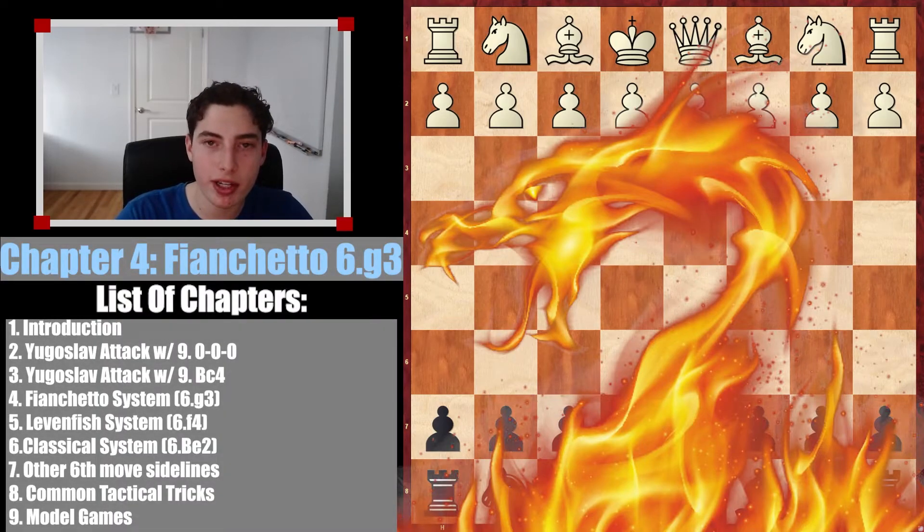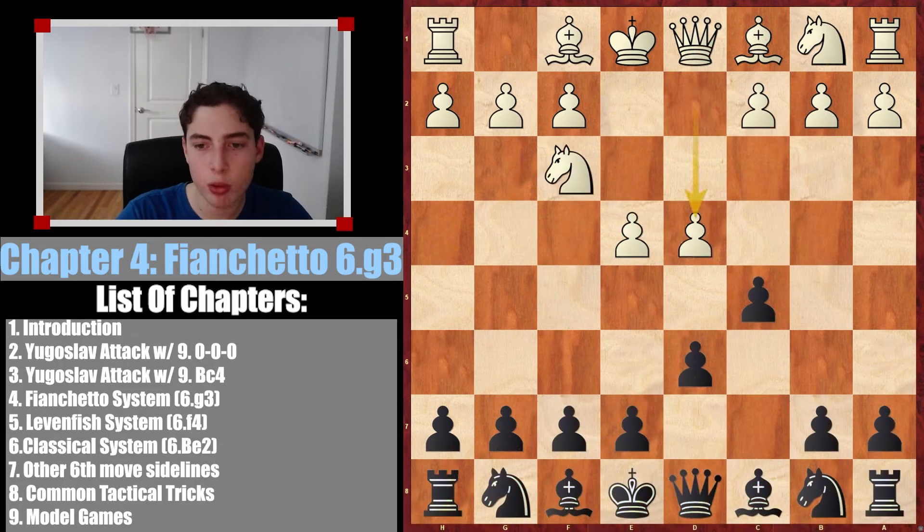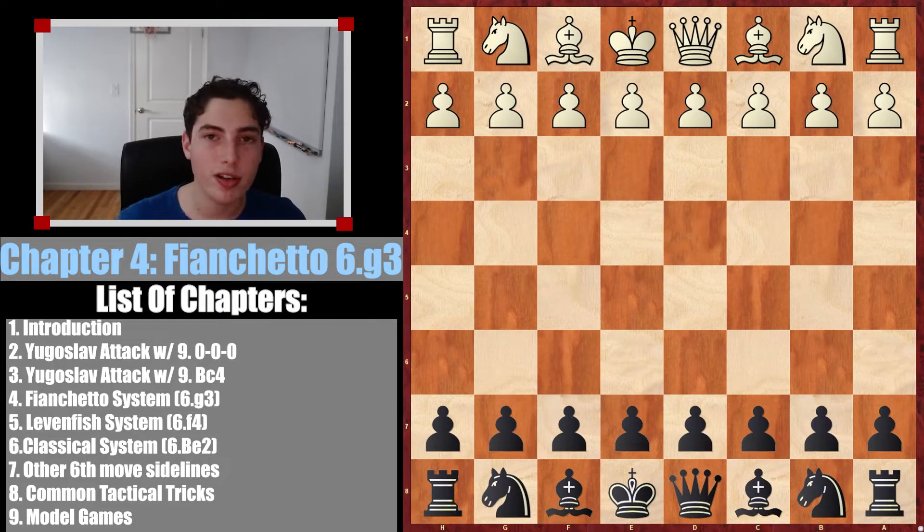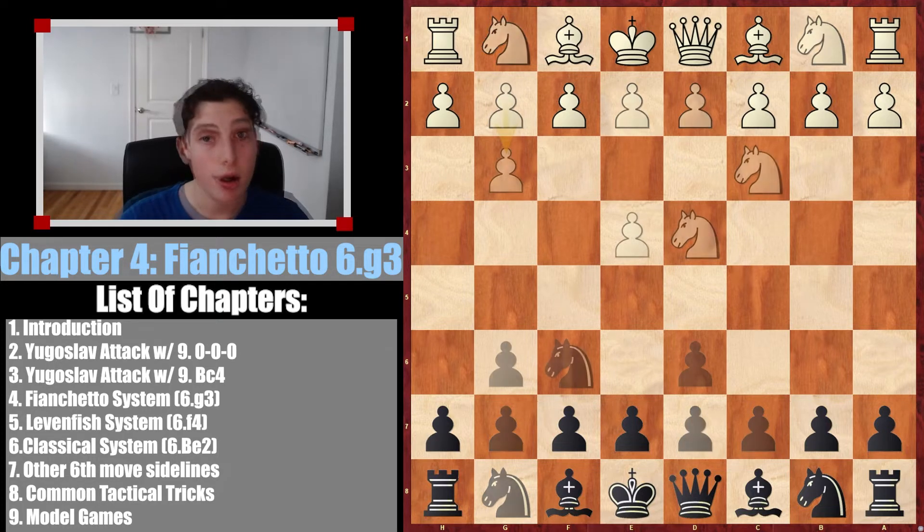Welcome to chapter 4 of the full masterclass on the Sicilian Dragon. In this chapter, we are looking at the fianchetto system, which occurs with G3 on move 6. As with all of the theory-based chapters, make sure you check out the PGN in the description if you want to plug this into Chessbase, Lichess, Chessable, or whatever software you want — plug this in and study these moves.